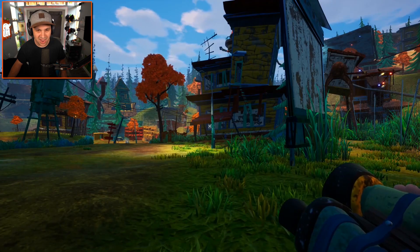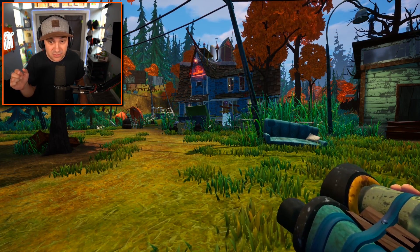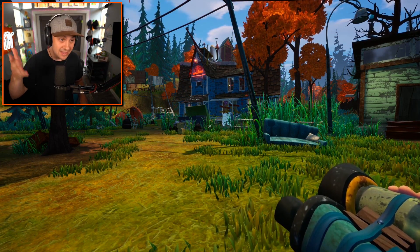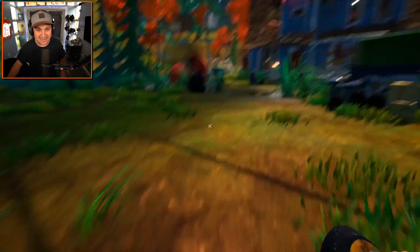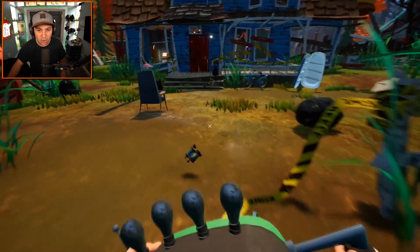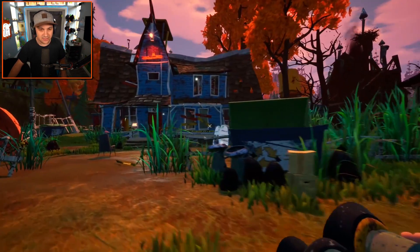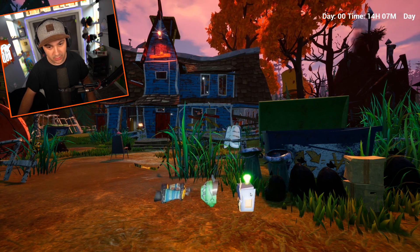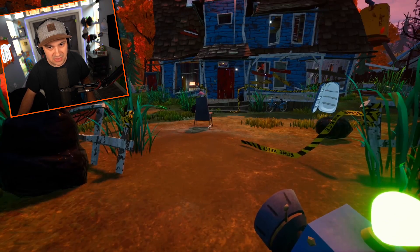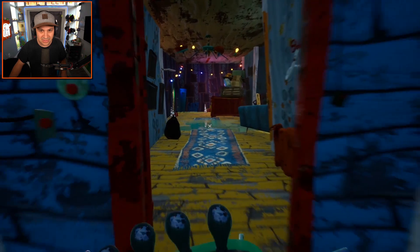It's worth mentioning that Tiny Build did clarify what Hello Guest is — Hello Guest was the pre-alpha of Hello Neighbor 2. In fact, if you go to the Hello Guest page on Steam, it's now Hello Neighbor 2. I am so excited that this exists. I threw my binoculars by accident, but I figured it out — it's the same as Hello Guest. You have to hold Tab to go into your inventory, and we had that little camera system in Hello Guest too.